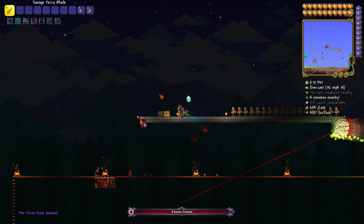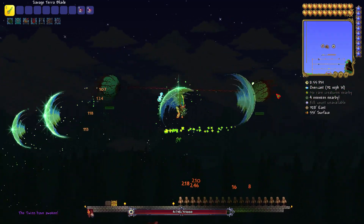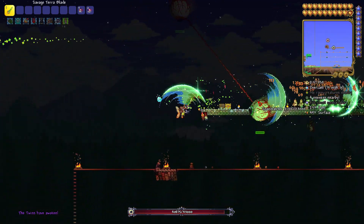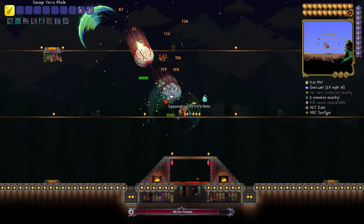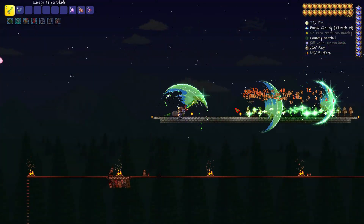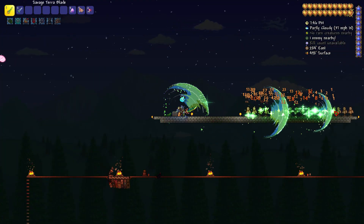First of all, the base damage of the Terra Blade has been decreased from 115 to 85. The projectile that it shoots has been increased in width and frequency, meaning you're more likely to hit your target. The projectile also now pierces through 14 enemies, whereas the old Terra Blade only pierced through 2.